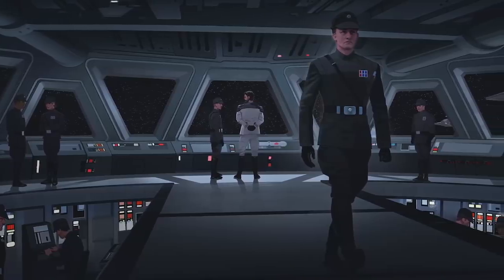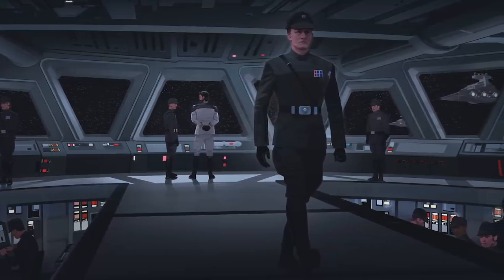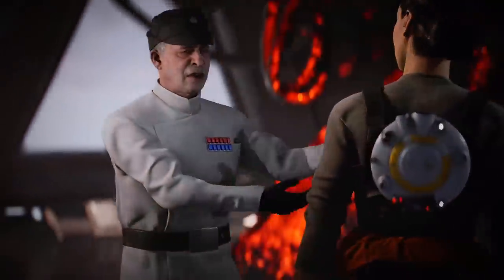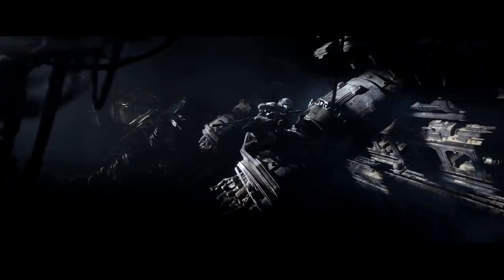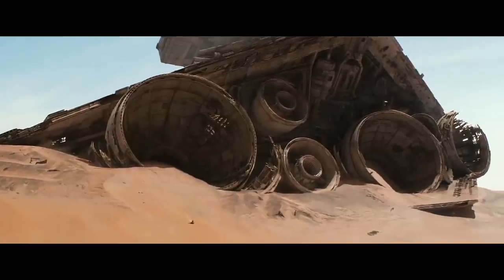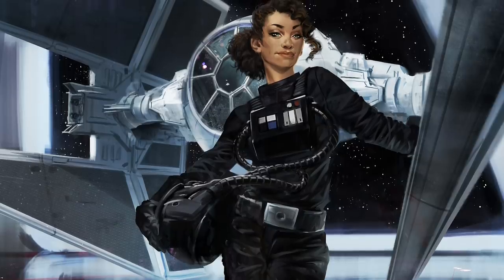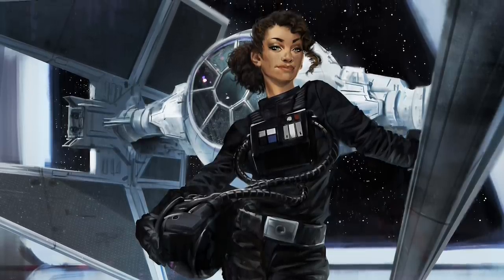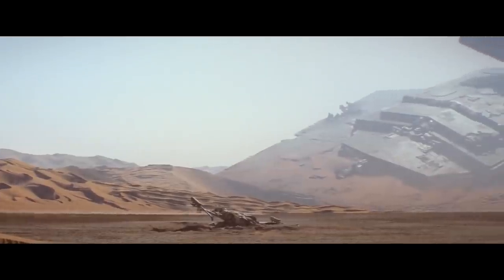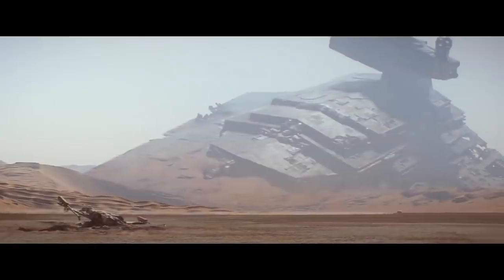To make matters worse, the captain of the Imperial ship is waiting on the bridge with his finger hovering over the self-destruct button. Imperial captains were supposed to never allow any enemy force to take over their ship. You know that Star Destroyer that Rey is pilfering components from on Jakku? That's the Inflictor, an Imperial-class Star Destroyer that went down during the Battle of Jakku. Its captain, Sienna Rey, had attempted to scuttle the ship once she realized that Rebel soldiers had boarded. Once she realized that the Rebels had disabled the self-destruct mechanism, she had no choice but to crash into the surface of the planet.